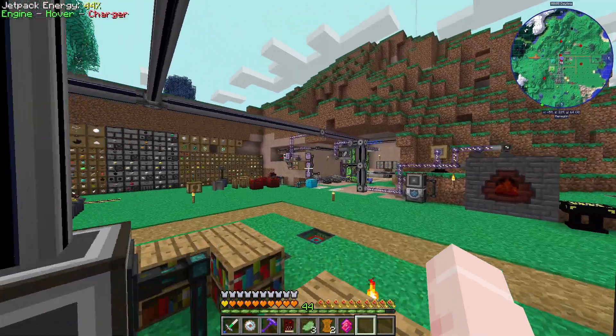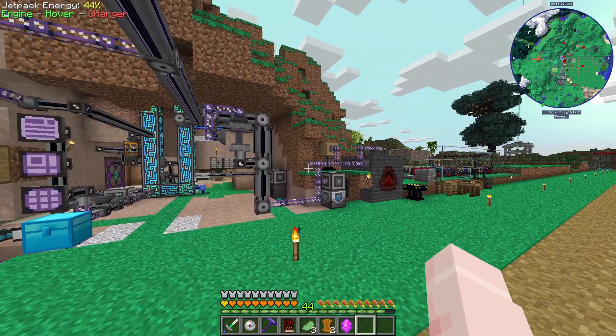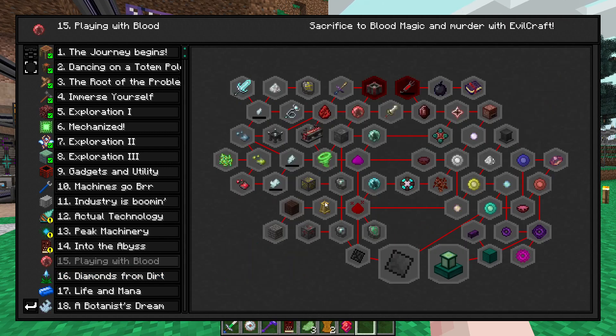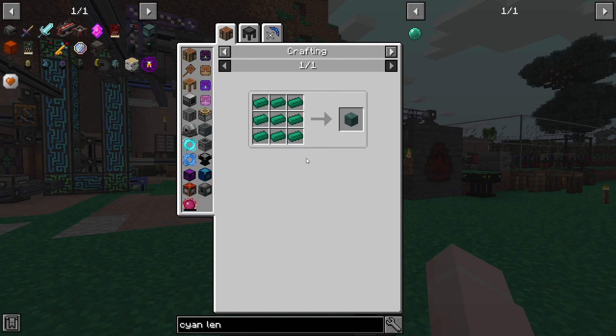Hello everybody, my name is Scatter, welcome back to Divine Journey 2. Unfortunately I have a bit of bad news. We were planning to get into Blood Magic today, but in order to do that we need to make the Blood Altar, and this just needs an insane amount of refined Corallium.